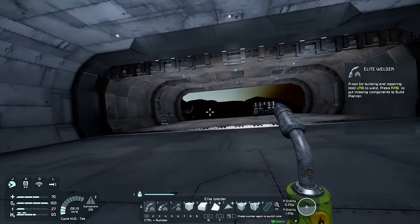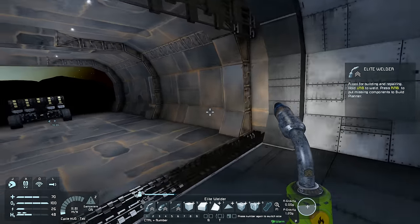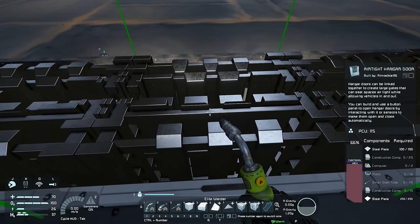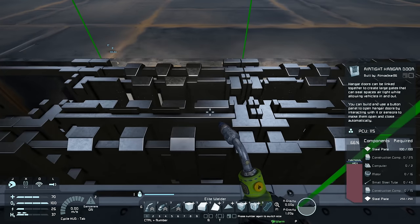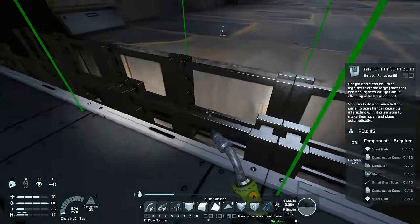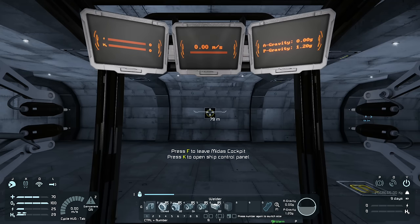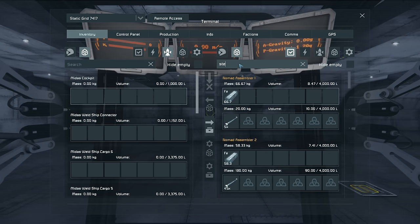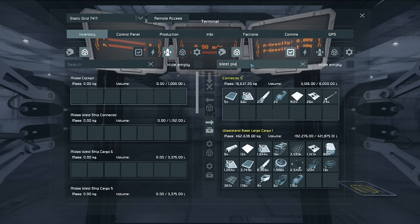The final thing we need to do before setting up the whole contraption is complete all of these airtight hangar doors. Each one contains 350 steel plates. The rest of the stuff isn't too bad — you can do that by hand. But what I'm going to do is load up the welding ship with as many steel plates as I can possibly fit and use that to put all the steel plates in, then do the rest by hand.